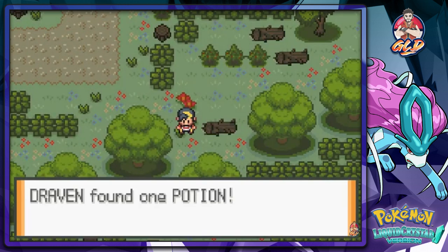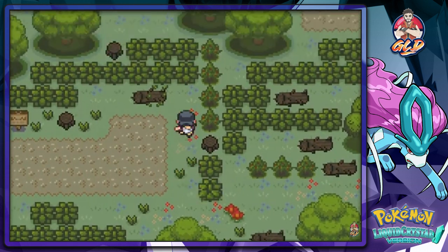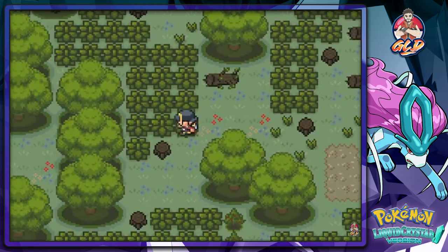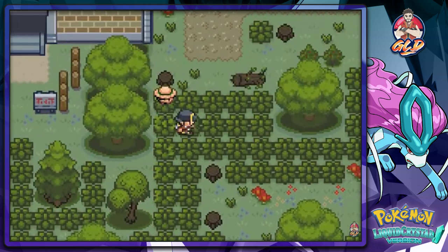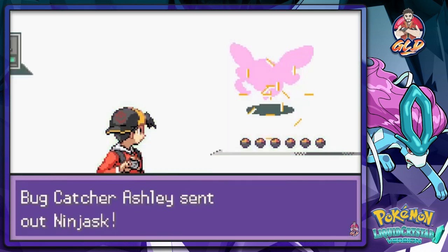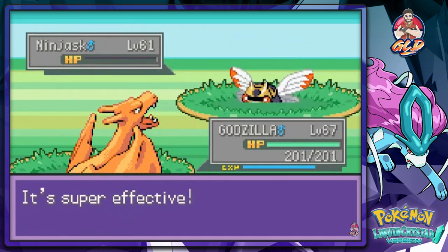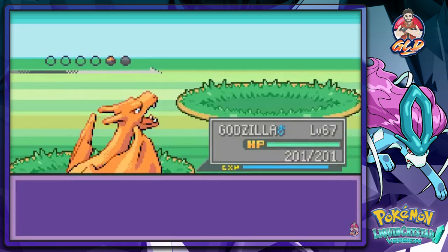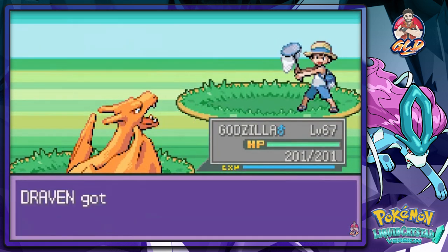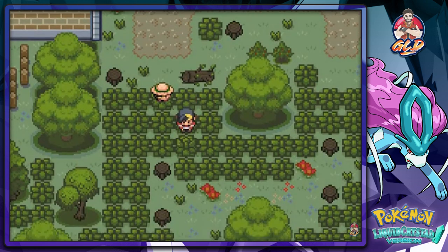We're gonna get some regular stuff around here. The forest has changed a little bit — I wonder what kind of Pokemon are here but I really don't want to battle wild Pokemon. There's a trainer — his name is Ashley and he has a Ninjask. I have a feeling we're gonna be seeing some Johto Pokemon like starters. Let's go Flamethrower — and that guy's done.